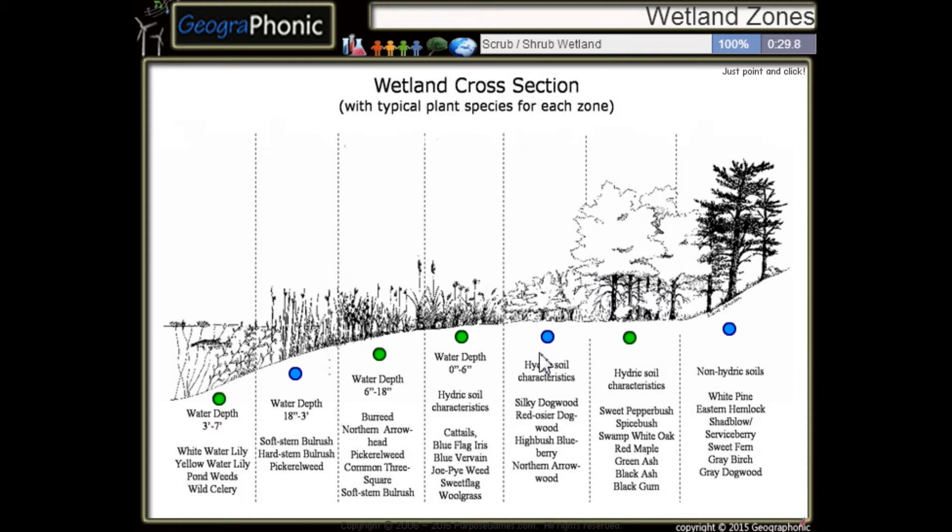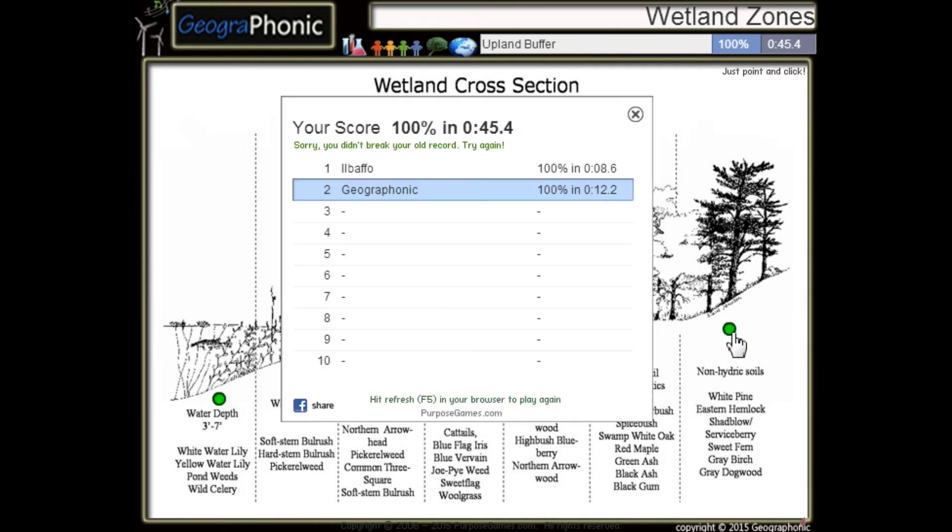And this is a scrub or shrub wetland with northern arrow wood or highbush blueberry. And this is a deep marsh with pickerelweed. The last one is an upland buffer with sweet fern, for example.